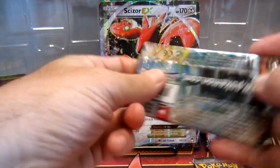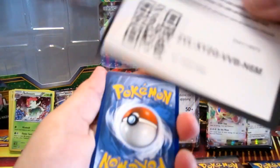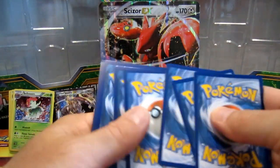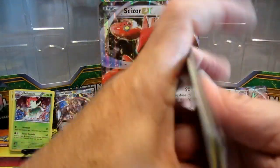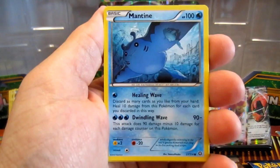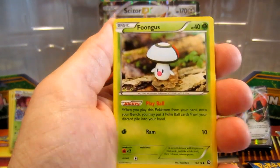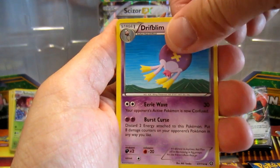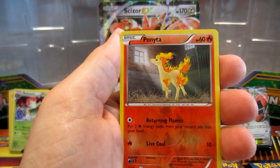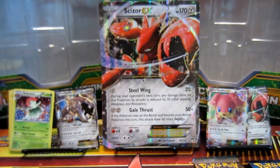On to Steam Siege next. Cards from this pack: Chespin, Mantine, Klinklang, Mankey, Foongus, Driftblim, Pokémon Ranger, Army Ranger, Aipom, Ponyta. And that one's all right — we'll take it.